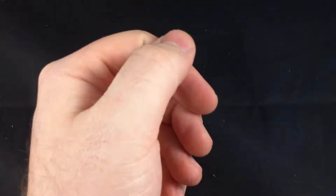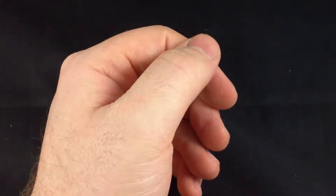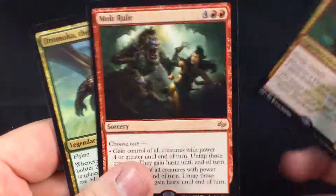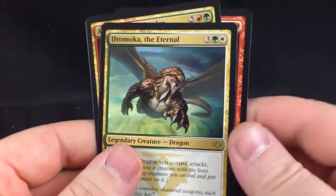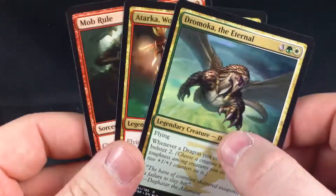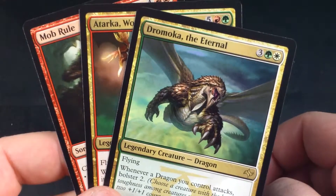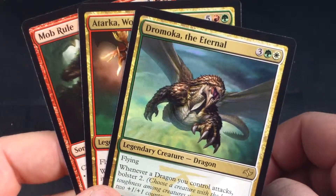And another Spirit Token — there is a Spirit Token in every pack. So our rares in this video were Atarka World Render, Mob Rule, and Dremoka the Eternal. And that's it for this video. Hope you enjoyed it, thanks for watching, and I'll see you again next time.